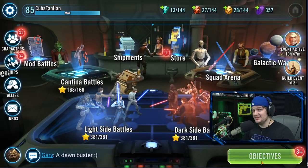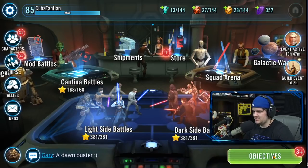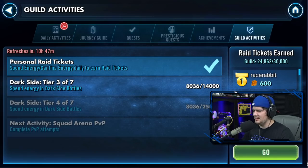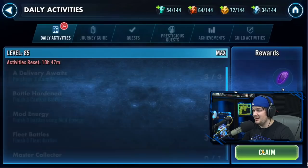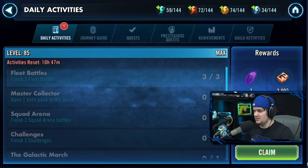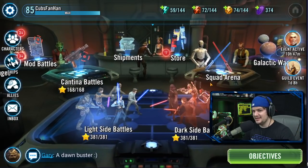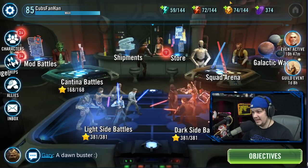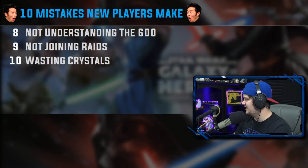Make sure you're not missing your free energy refreshes, which come three times a day at noon, six, and nine depending on your time zone. Those are in your daily activities. You just need to spend 600 of cantina energy and regular energy combined — don't miss it, and make sure you understand how it works.